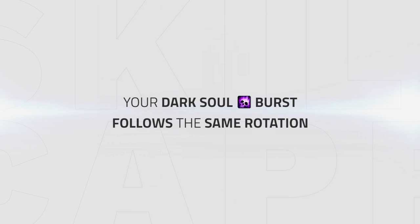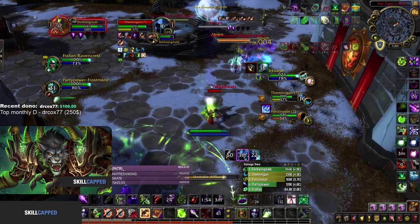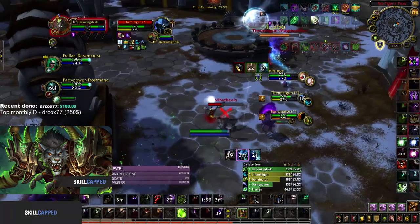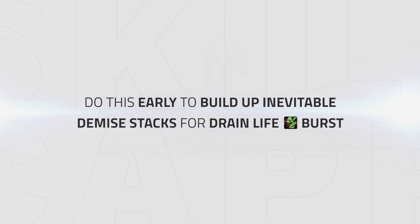Your dark soul burst follows the same rotation: have both corruption and agony on the target, then apply phantom singularity, use dark soul, and then up to five unstable afflictions, then extend them with dark glare, followed by a death bolt to deal maximum damage. After that, put up curse of shadows for some added damage. This is good to do early as it will also help build stacks up faster for your drain life burst.